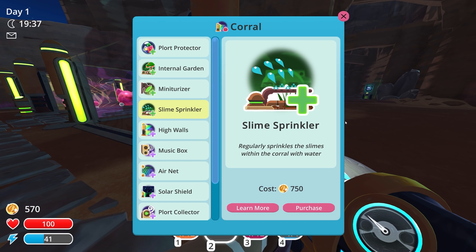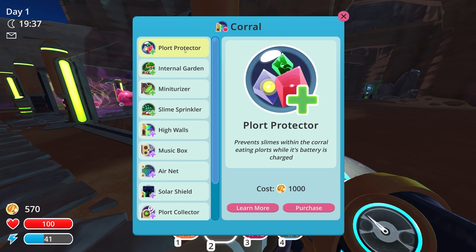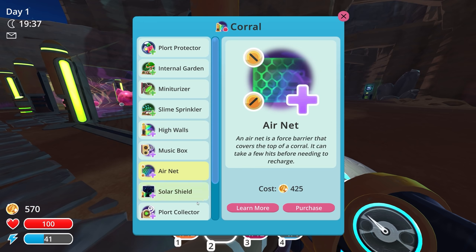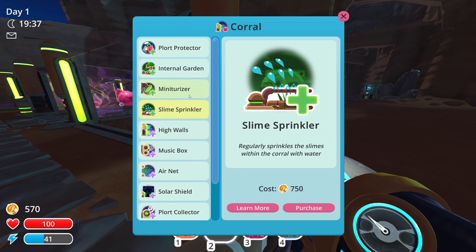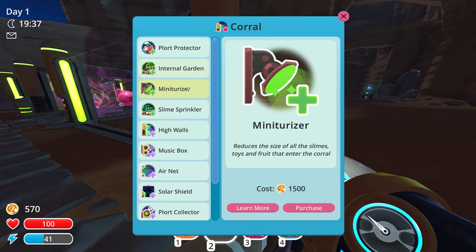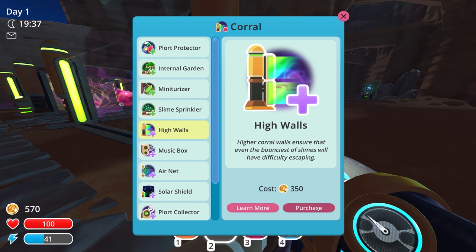Then of course high walls for $350. Eternal garden — I'm still very curious about that. And then plort protector: prevents slimes within the corral from eating plorts while the battery is charged. I think I might just get high walls, then maybe a solar or air net, plort collector, auto feeder. There are a lot of regular built-in things, but these over here are the modded ones — pretty interesting to look at. Miniaturizer for $1,500 — that's pretty interesting too.